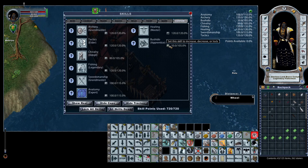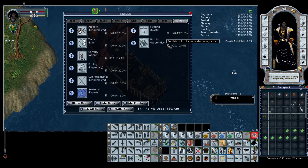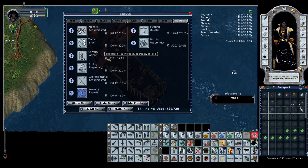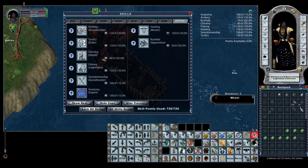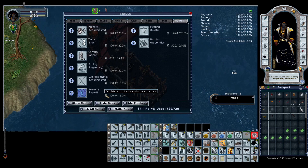This is what we'd consider an ABC archer — anatomy, bushido, and chivalry tied with archery. We want bushido at least 50 so we can honor our targets; 50 is the minimum skill required to honor, and that's all we really need it for. We want chivalry locked at 80 because that's the minimum skill you'll need for consecrate weapon to work 100% of the time, plus it lets you move around, cast enemy of one, and resurrect folks if needed — all the benefits of a decent paladin.